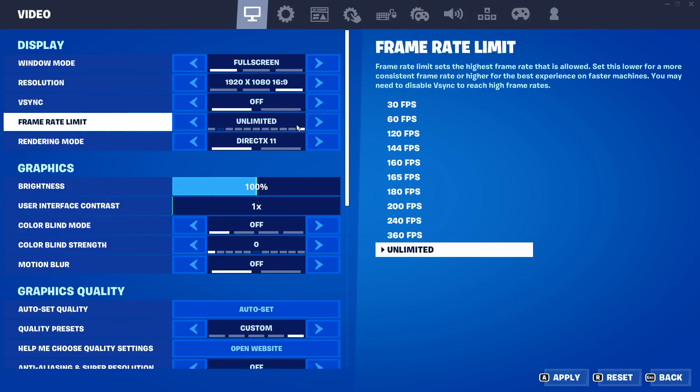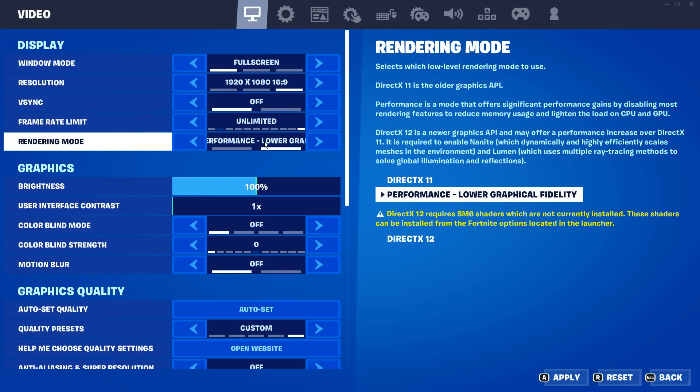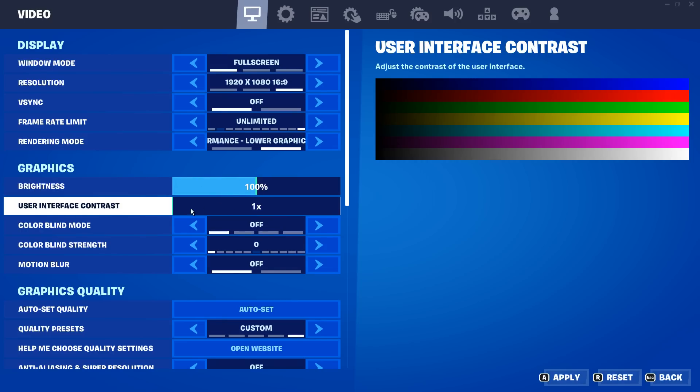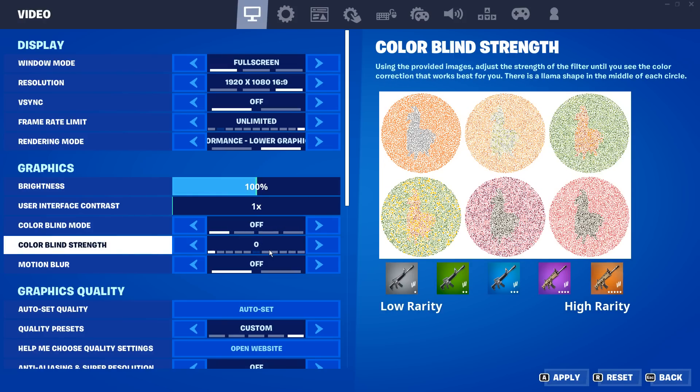For frame rate limit, I either like to have this on unlimited or match my monitor's highest refresh rate. For rendering mode, it's very important that you change this over to performance — lower graphical fidelity — as this will boost your FPS a ton. Brightness doesn't really affect FPS at all, it's just personal preference. Colorblind mode can slightly affect it, but personally I like it off this season, same with the strength setting.